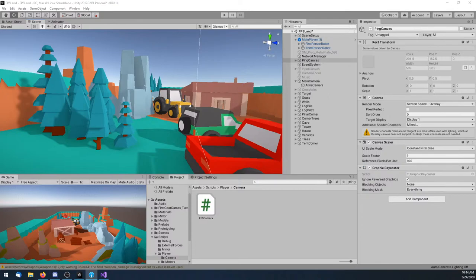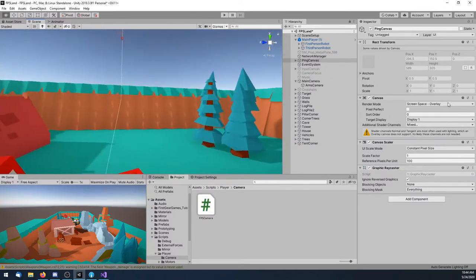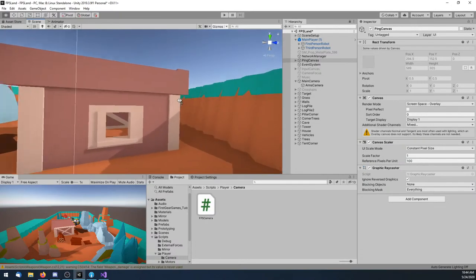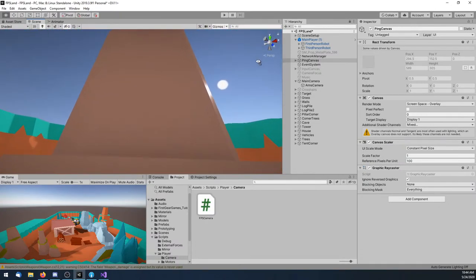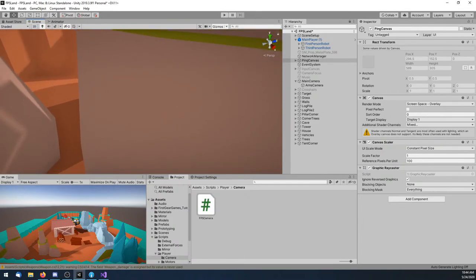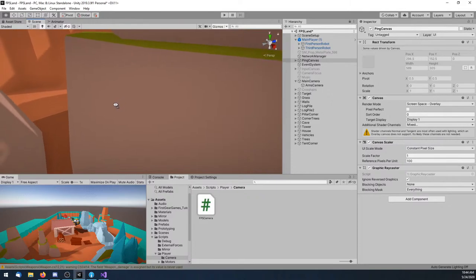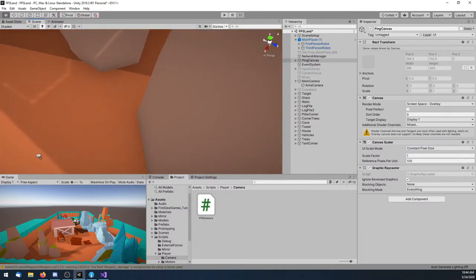There was another issue from the last stream: if you tried to jump up on certain surfaces and landed on a non-slope, the character controller could still stick to it. I fixed that by checking the angle against your movement direction, and if you were trying to move onto a slope you couldn't climb, it would repel you off. That fixed it pretty well.